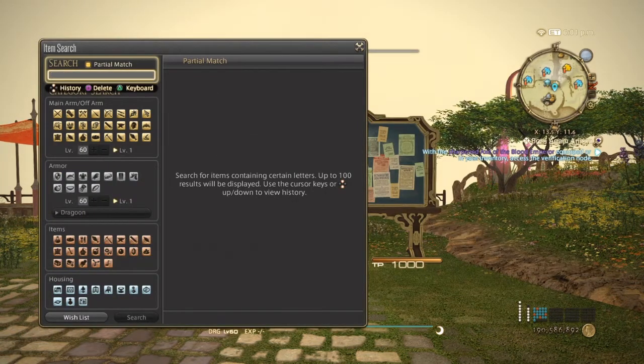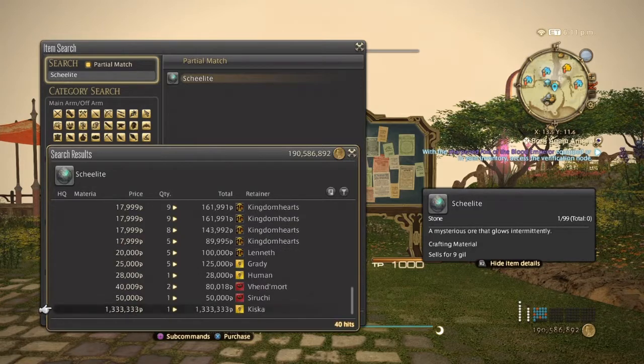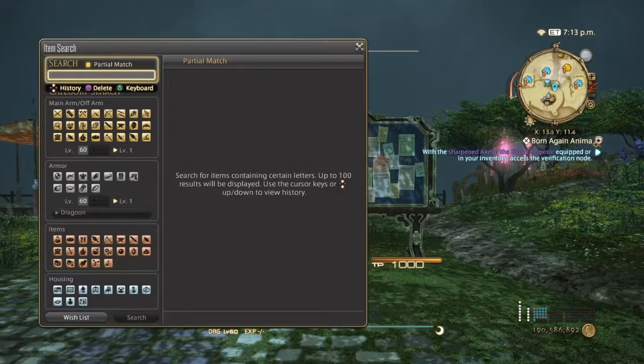Back to the grand company seal items, we're going into shelllight. Only normal quality versions of this exist. It can go from 10,000 possibly up to 30,000, and it's been selling consistently all day.